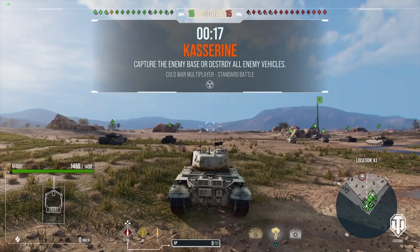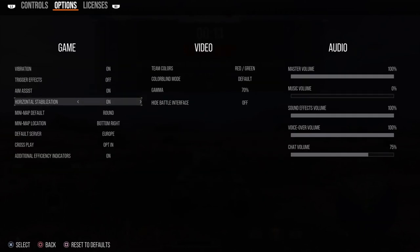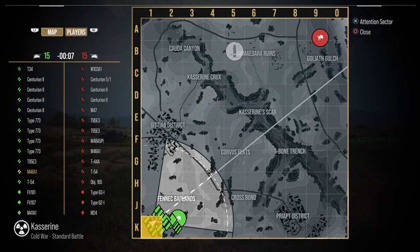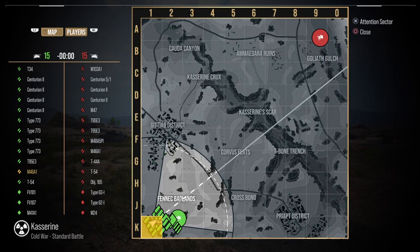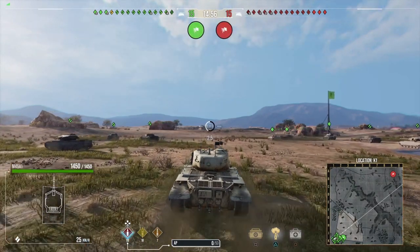Knowing exactly what is happening everywhere means that you can make better decisions on what you should or shouldn't do next. Next up, check the team listings — you need to know what you're up against. This can affect everything from your playstyle all the way through to the choices of ammunition you choose to fire and when. Now that we're ready for the game, let's take a look at some gameplay.